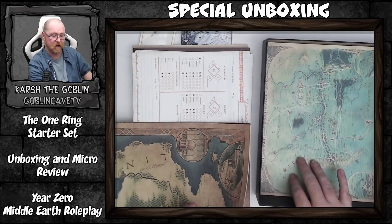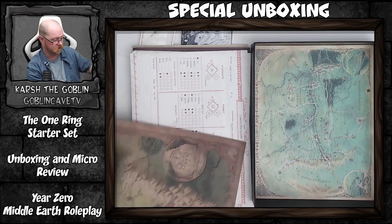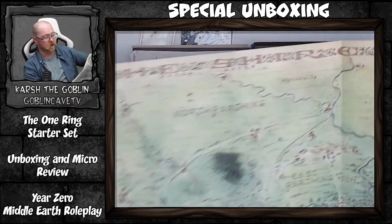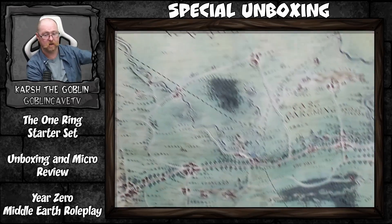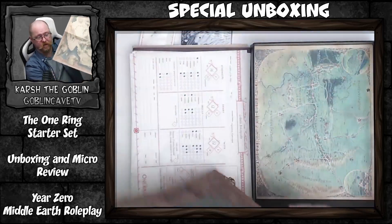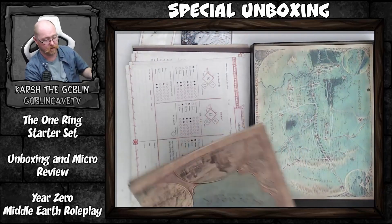We have maps. The map of the Shire is in the box itself, just like the quick reference. We also have a beautiful double-sided map — huge, high-quality printing — with the Shire on one side and Middle Earth on the other. Very, very high quality.